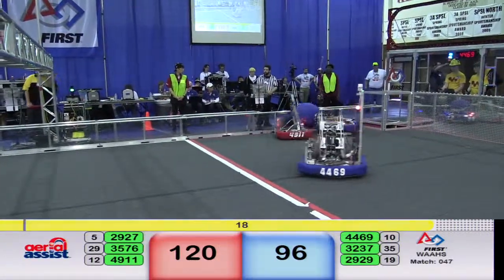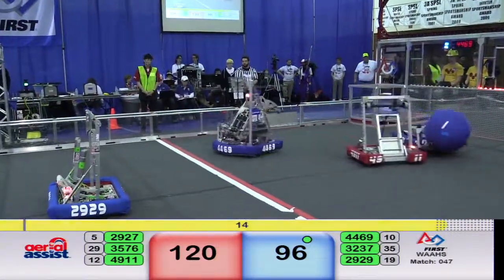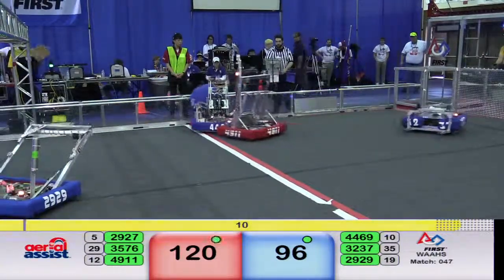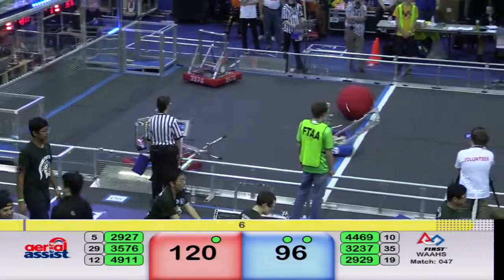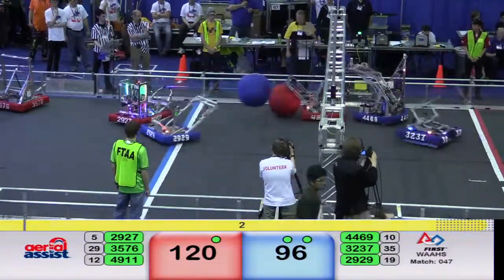The inbound goes towards 32-37, guarded by 49-11 — they've lost possession. 29-27 gains possession for Red but then loses it with 7-6-5 seconds left. Truss shot is short for Blue. We're going to end up this way.